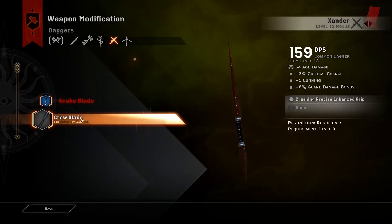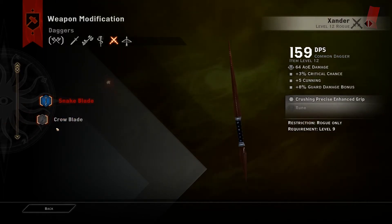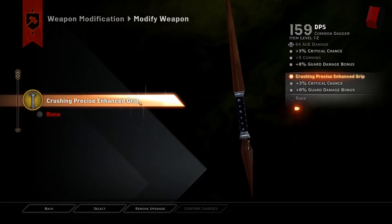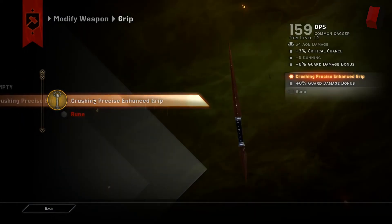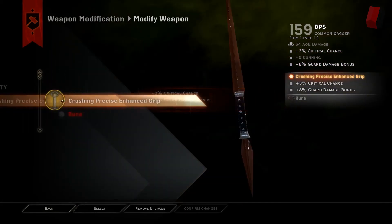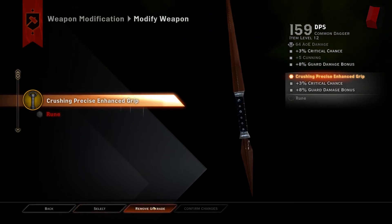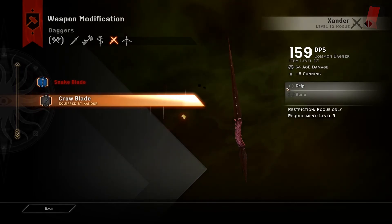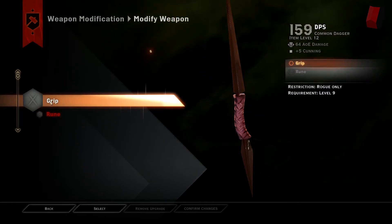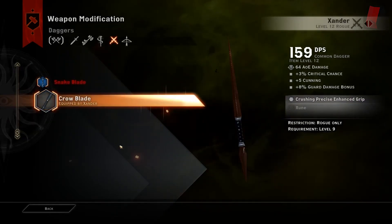To upgrade an item, you would just double-click. Make sure you're selecting the weapon the character is currently equipping. For this, you would see the grip that you can select, and since I only have that grip, that's the only thing I can add. You select it and then confirm changes. I'm going to remove it and confirm the changes — and as you see, the grip is gone. So to recap: select the weapon, select that you want to upgrade the grip, select the grip you wish to use, confirm the changes, and you're done.